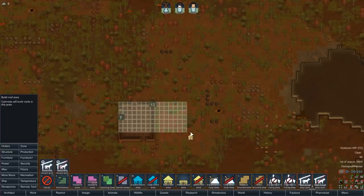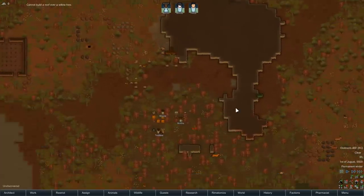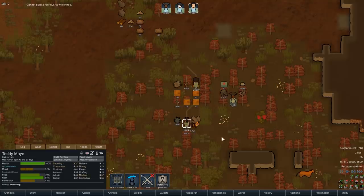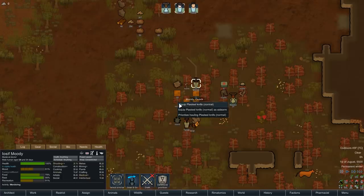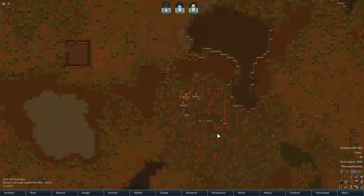Anything else we really want to do here before getting people moving? Who can use a gun? Shooting a three, shooting a two, and shooting a two. In that case, why don't you go ahead and grab this revolver, you grab the bolt action rifle, and you grab a knife — then just go ahead and haul things, please.